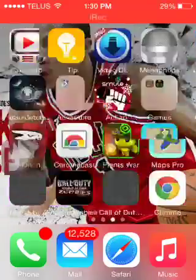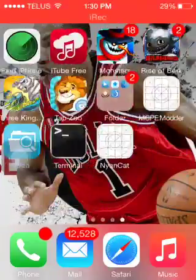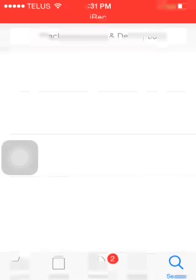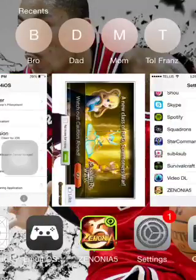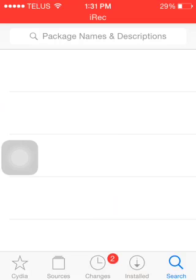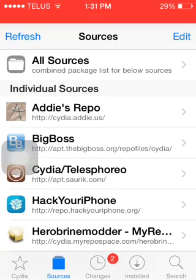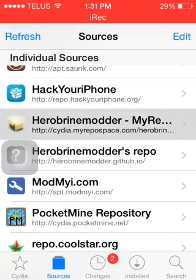First, what you have to do is go to the studio, and then make sure that Minecraft is not on. It ain't on. So yeah — packages, go to sources, then add.